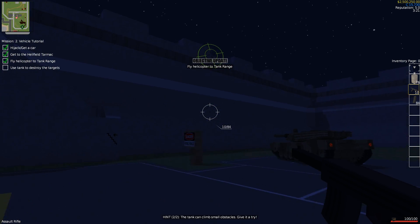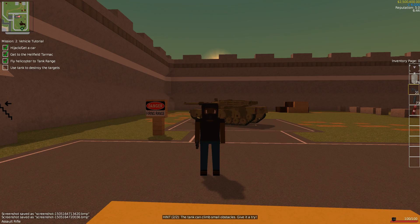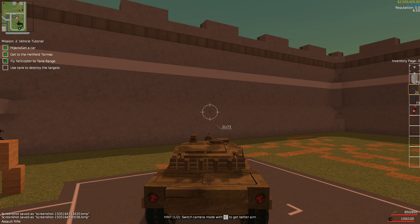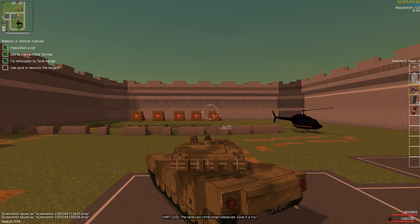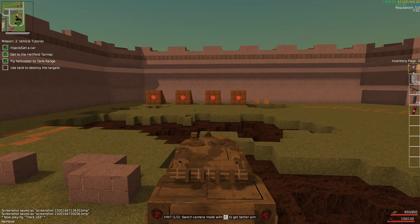Daytime is upon us. You can go into different modes and see things like third person. Here is the tank in game, which is pretty freaking sweet. We have the ability to use the tank to destroy our targets. Let's use it — there we go, that's more like it.